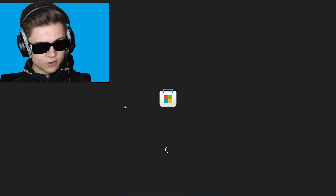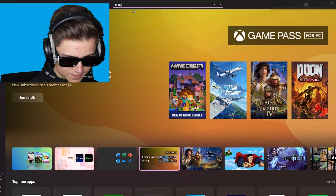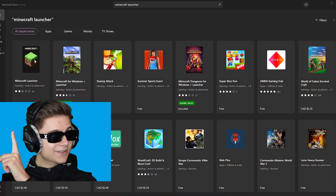What you want to do is press the Windows icon, click the Microsoft Store, and go to the search bar at the top of the screen and type in 'Minecraft Launcher.'